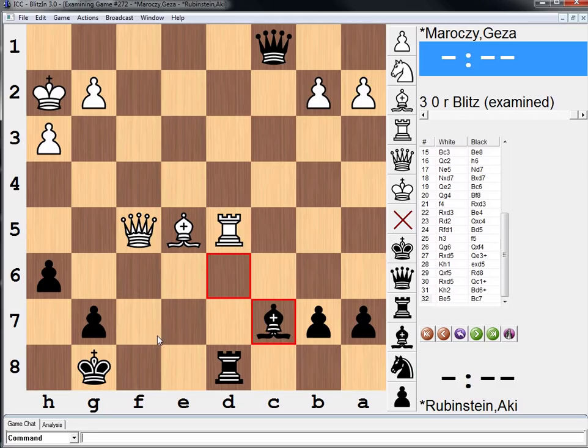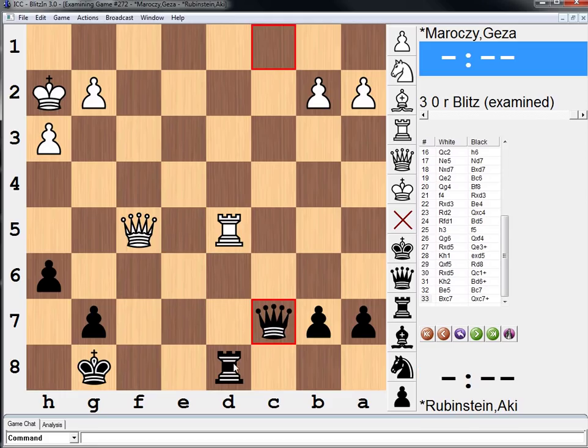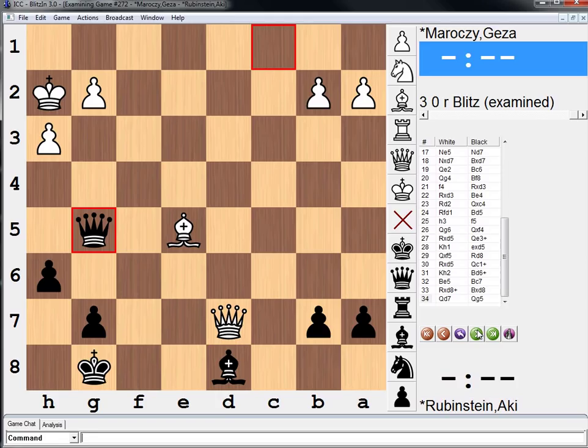Very easy to not even consider this move. But after this, black is simply even. White has no way to make any real progress. Bishop takes, queen takes — check — and next move rook takes rook and we're even. And if rook takes rook, which is what was played, just bishop takes. White actually just has no way to do anything special here. Queen d7 was played, queen to g5, defending everything.